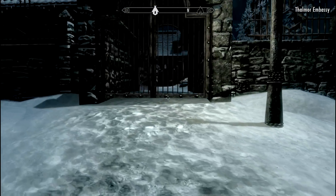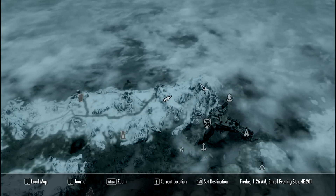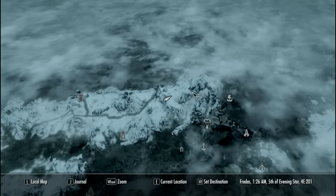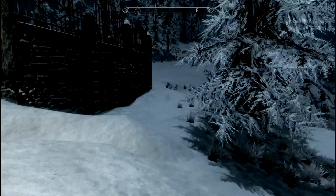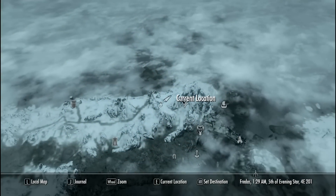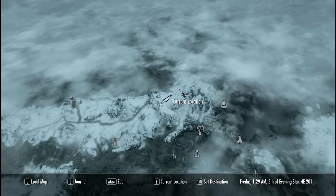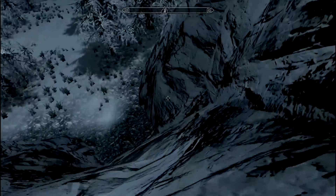We've arrived. It's not here — it's that cave to the north of the Thalmor Embassy. It's exactly north of Solitude. The place is called Shadow Glen Cavern, where we'll be facing the Bosmer Wild Hunt. This guy is extremely strong, the mod warns me. Check the map — it's northeast of the Thalmor Embassy.